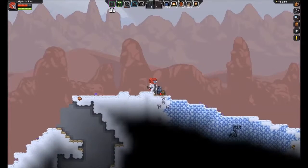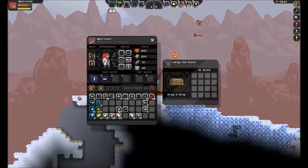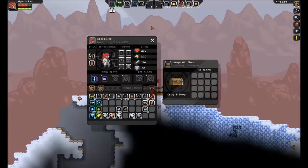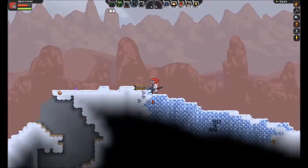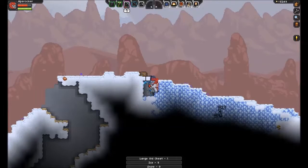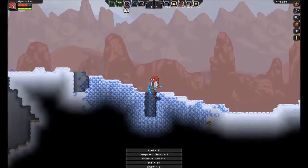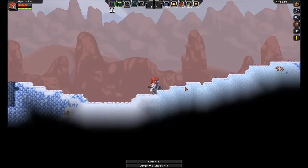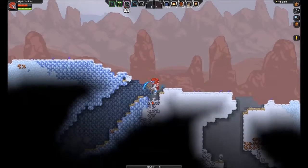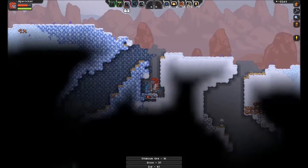A chest — what do we have in there? A carrion barrel. That's more damage than the Dusker. Lots of titanium ore here — we're going to be sitting pretty in it.